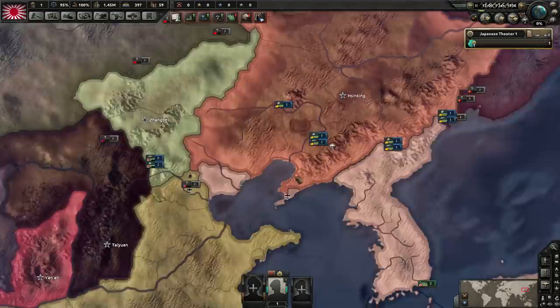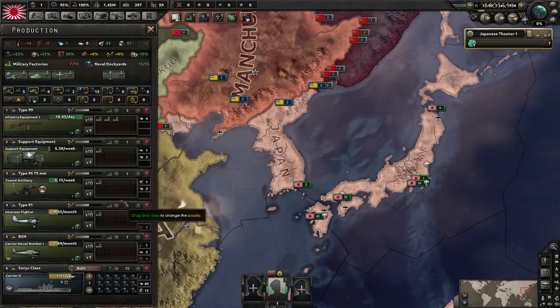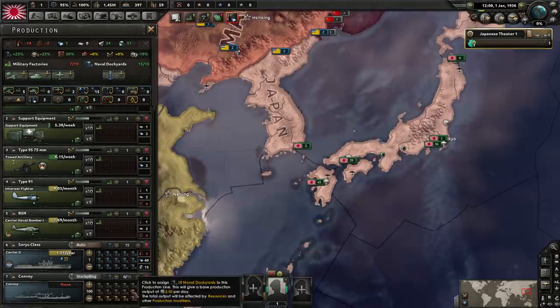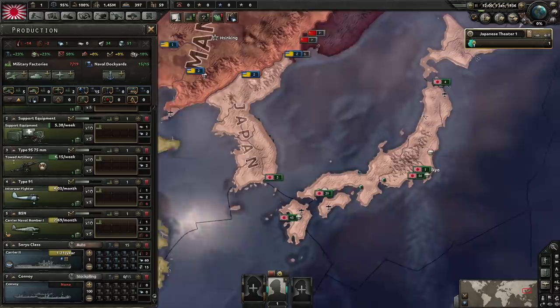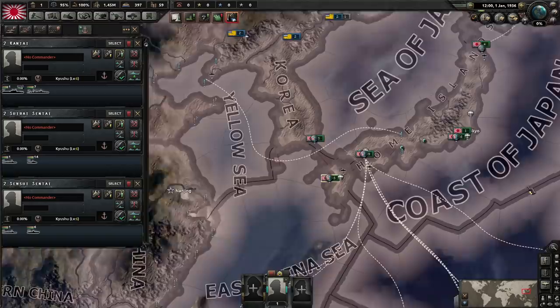Now we are going to do our Navy. This is probably where people might get a little bit angry because this is not what people think the guide will be about. We are going to make 100 convoys — making more than 100 is a waste of time, you'd just be banking convoys you're not using. I'm assigning 1,000 so when they're done we'll get a notification to reassign the naval dockyards. Then we continue building our carrier and select our entire navy, holding shift and pressing G to merge them all in the Pacific.